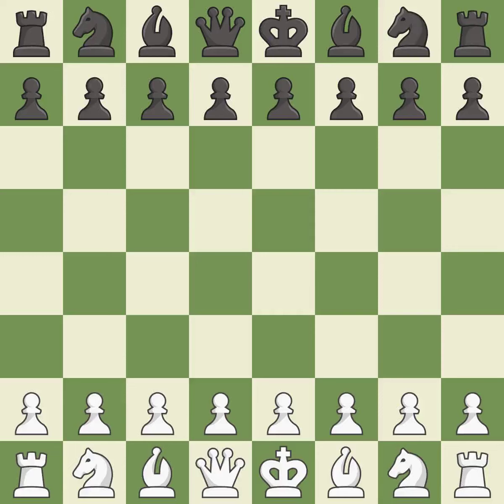English Opening, Symmetrical, 3 Knight System. D5 cxd5 Nxd5 e4 Nxc3 — a sharp, back-and-forth game where both players had chances.